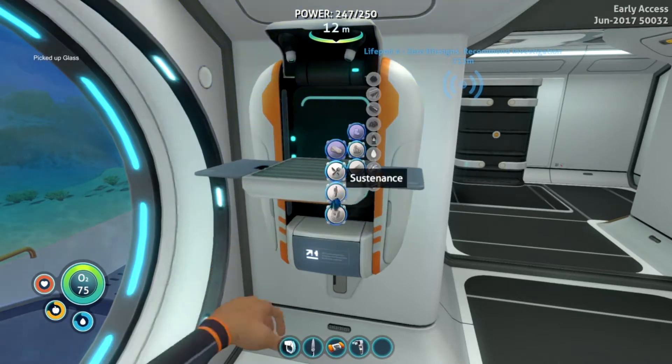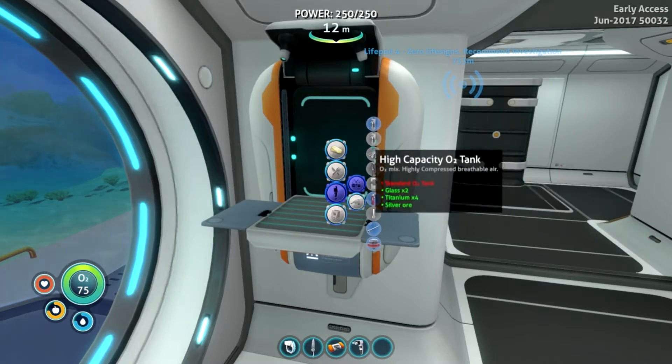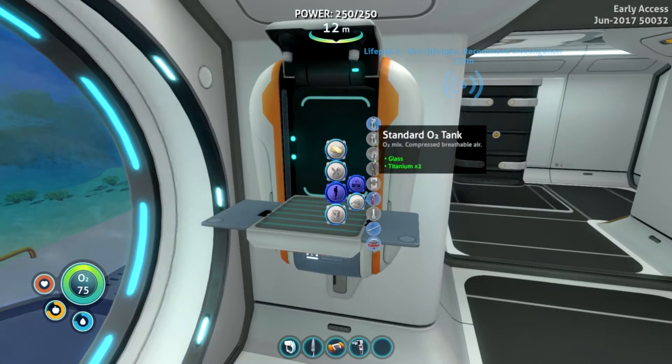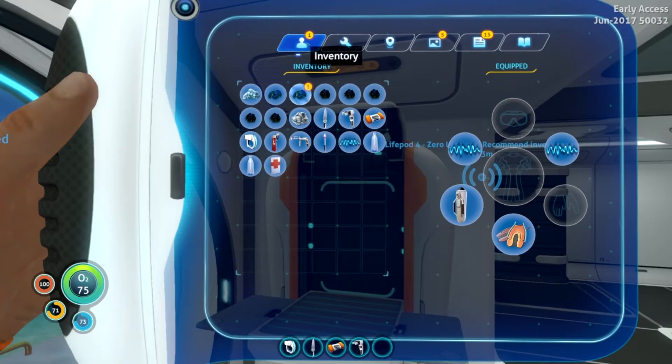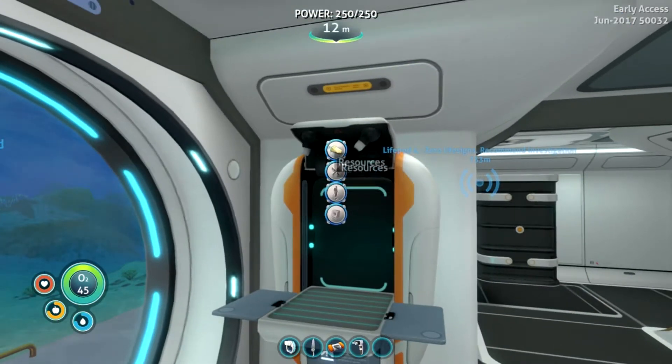So we needed a couple glass, and then we needed... what is that under? Equipment, probably? A standard tank, which we have. So we must have to unequip it first, which is fine. So we have 75.02 with that.